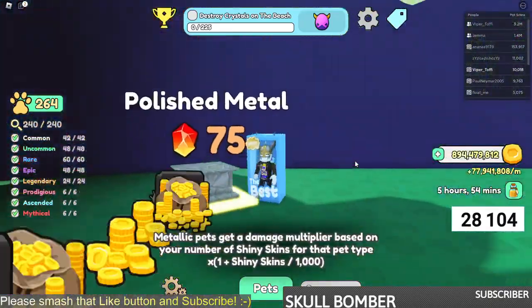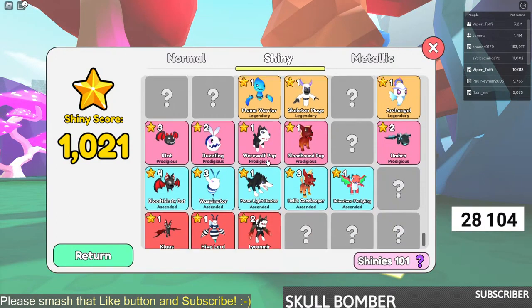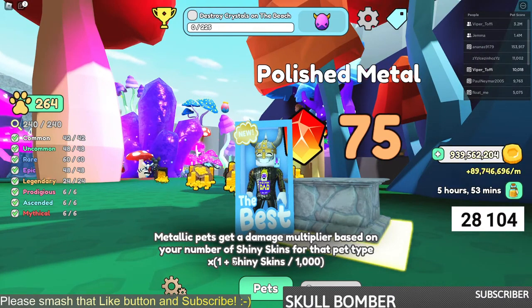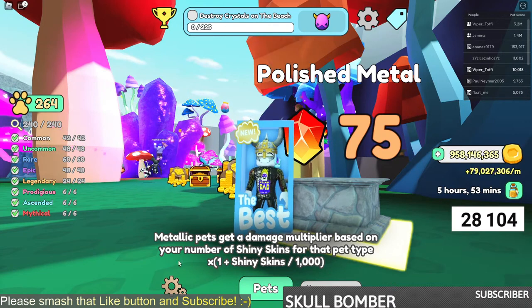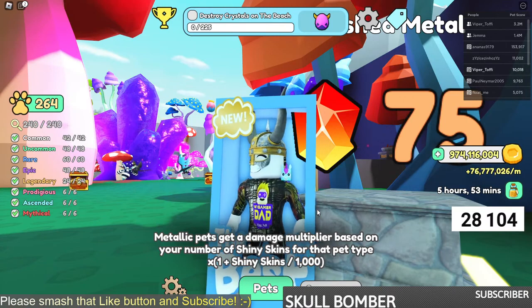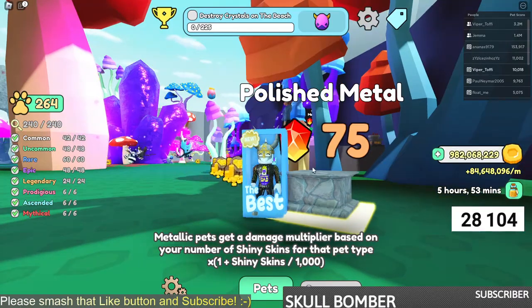Inside here we also have an upgrade called Polishing Metal. Polishing Metal means metallic pets get a damage multiplier based on your number of shiny skins for that pet type — times one plus shiny skins divided by 1,000. For example, with four shiny skins on the Bloodshire Bat, the damage becomes base damage times 1.004. At 1,000 skins you get two times the damage; at 2,000 skins, three times the damage. There's no point getting this before you have one metallic, but as soon as you get your first metallic, I'd use 75 stones on this.